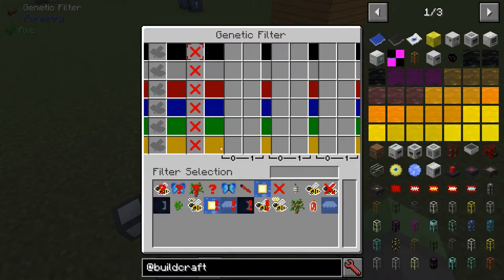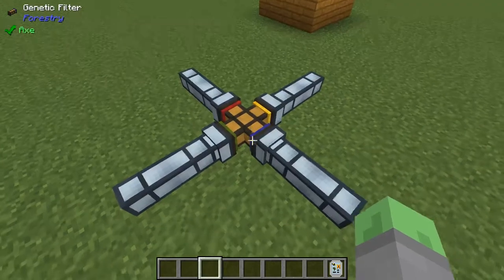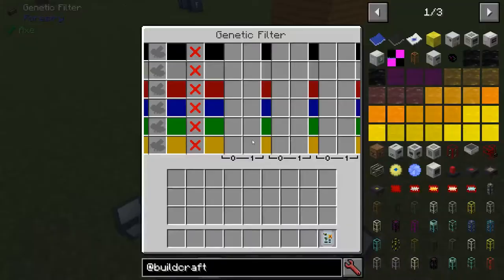This mod only introduces one pipe, which is the apiarist's pipe, which allows you to sort by bee genetics and works not only with BuildCraft pipes, but Thermal Dynamics too.